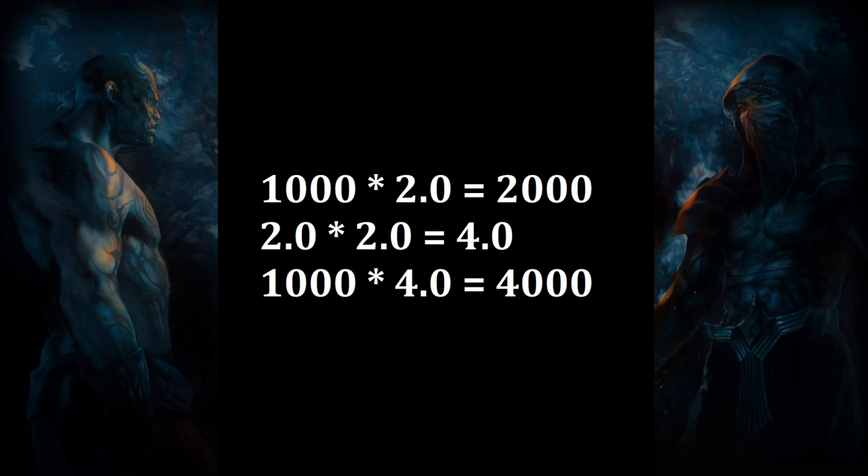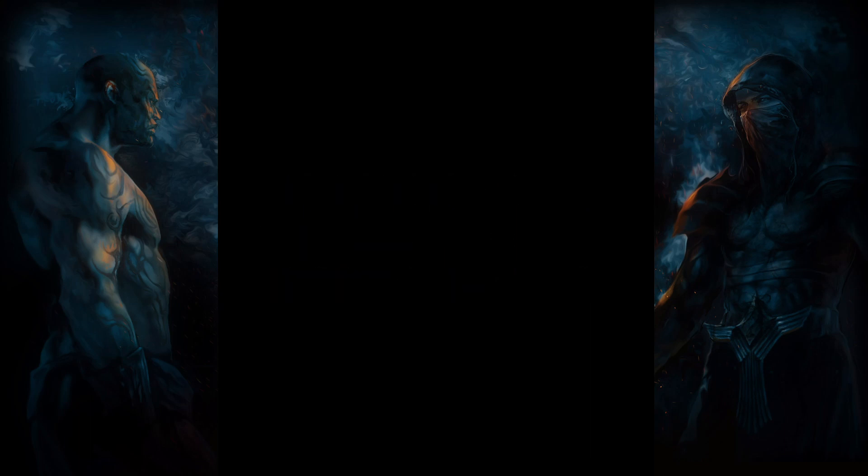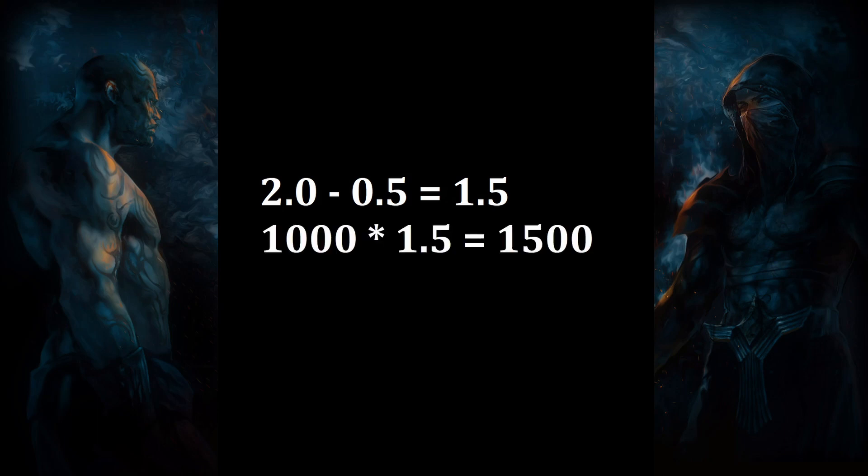Reductions are calculated at the same part of the equation as increases, and less modifiers are calculated at the same part of the equation as more modifiers. For example, if our skill deals 1000 damage and we have a modifier that grants 100% increased damage and another modifier that grants 50% reduced damage, these modifiers are added together before the calculation takes place. If we have no other modifiers, the skill now deals 1500 damage, or a total increase of 50%.